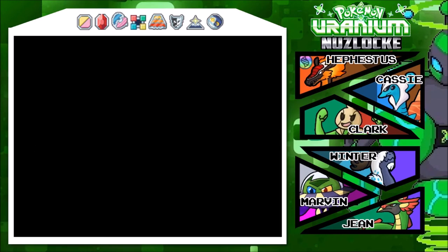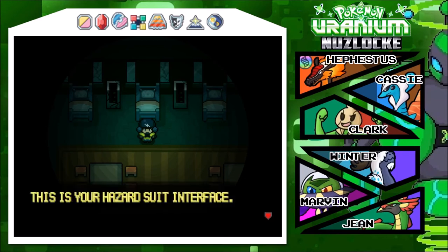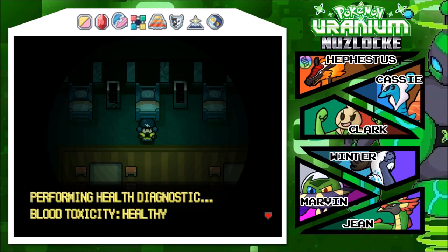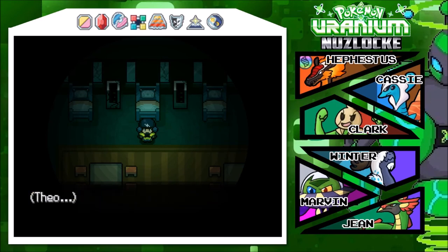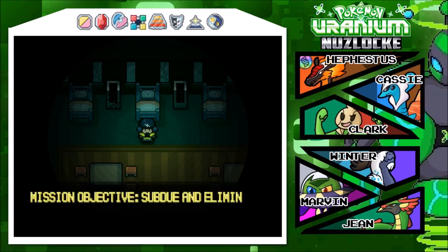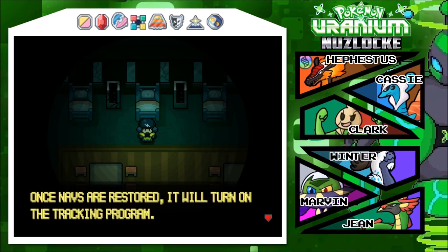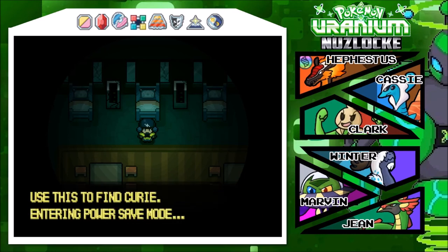Where am I? Rebooting... vital support systems online. Rebooting interface - online. Hello Inferno, this is your hazard suit interface. Function: preservation of life. Performing health diagnostic - blood toxicity healthy, injuries minimal. What happened to Theo? Rebooting navigator - reboot failed. Rebooting comms - reboot failed. Hazard suit status: power low, radiation shielding twenty percent. A power cell is needed. Mission objective: subdue and eliminate Curie. A power cell is needed - once navs are restored it will activate the tracking program to find Curie. Entering power save mode.